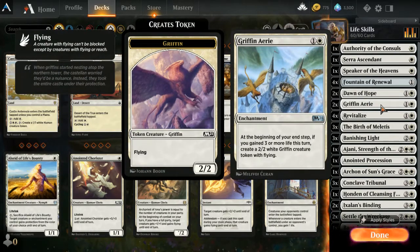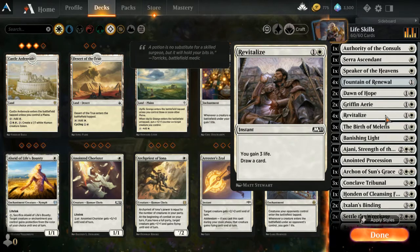Two Griffinaires: an enchantment that when you gain three or more life in a turn, you create a 2/2 griffin creature token with flying. With two of these on the board, you're creating flyers every turn. Revitalization covers two bases: life gain, which triggers Griffinaire and benefits the creatures shown, and it draws a card.